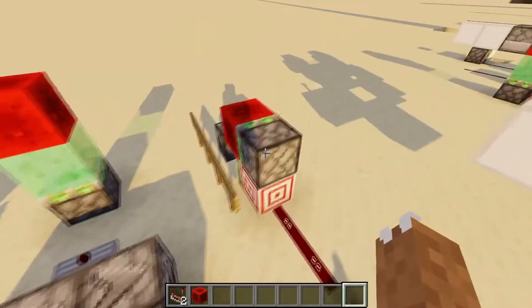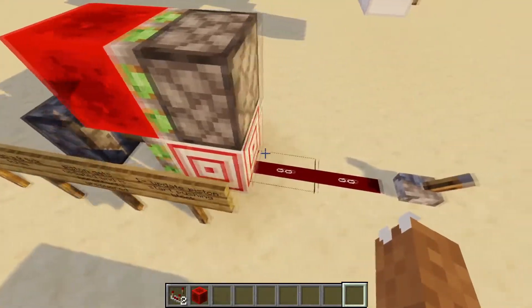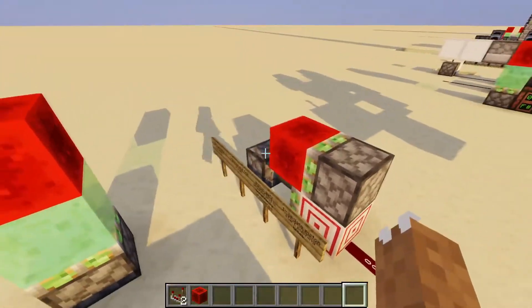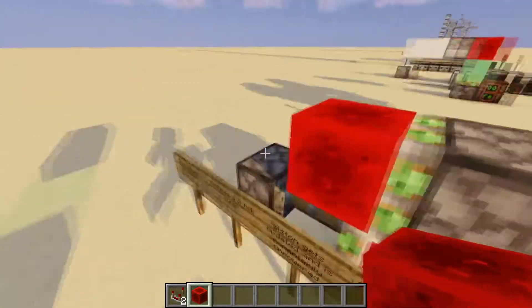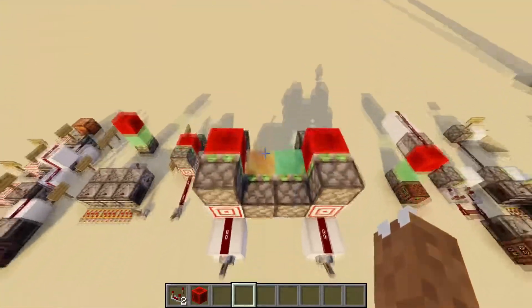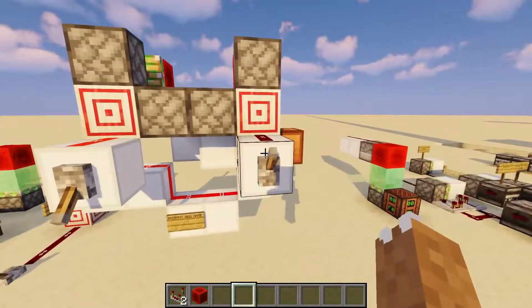This next one uses pistons — well, two of them use pistons. How it works is when you power this, it unpowers the piston because it's not a full block, and that updates the piston as well. So that retracts and creates a zero-tick pulse — basically it teleports the block, as you can see. This can be used to create some pretty interesting mechanics; over here is just an AND gate that is instant.